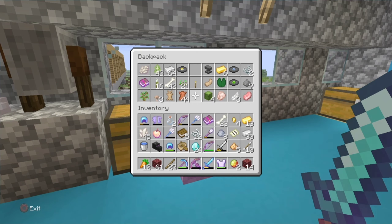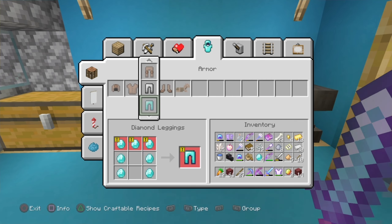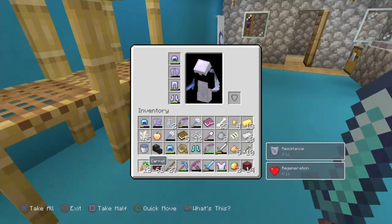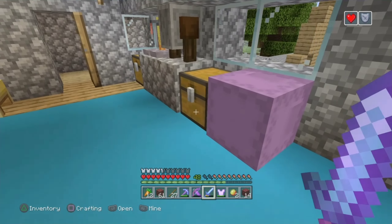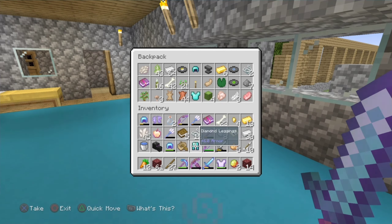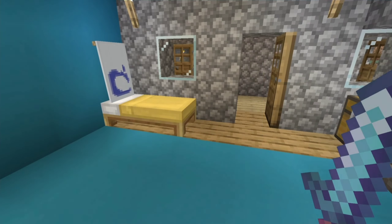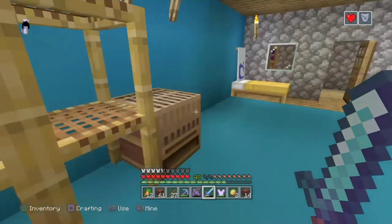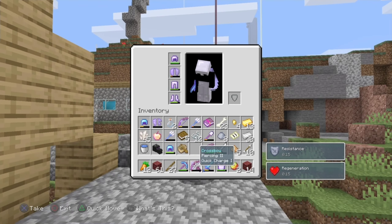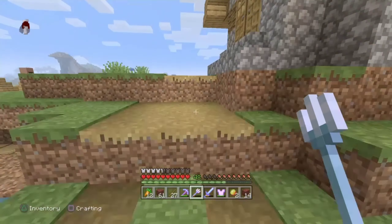We have 30 iron and 24 diamonds, which is enough to craft a diamond helmet, diamond chestplate, diamond leggings, and diamond boots — a full set of diamond gear. Now you've got yourself a full diamond set. Basically that's how you do this exploit: you can get yourself diamond gear, iron, create infinite shields, and that's the bug. If you learned something, leave a like.